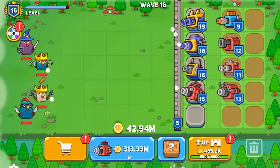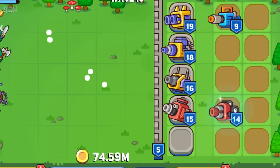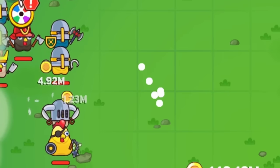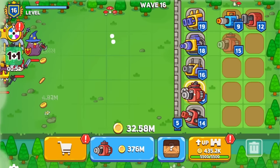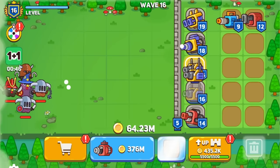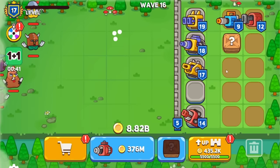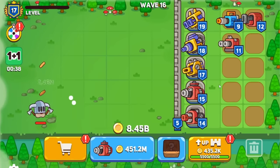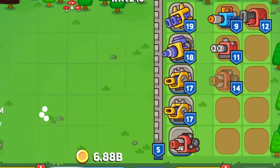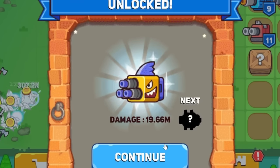Seventeen to eighteen — no more money! I guess it matters when you spend 330 million on every single tower. Twelve to thirteen, to fourteen, to fifteen — kings are showing up now! There's one that was gold plated — look at that guy's crown. Fifteen to another sixteen — do I want a sixteen? Having two sixteens? No, merging is definitely better. Oh yes! 8.7 billion coins! Take this sixteen, put it into the seventeen, seventeen to eighteen, eighteen to nineteen, nineteen to a new twenty!